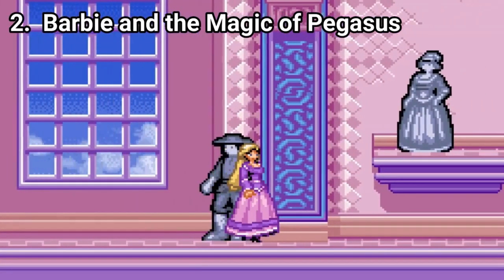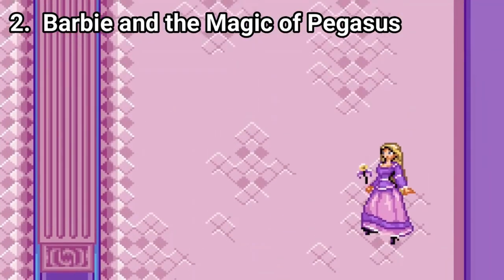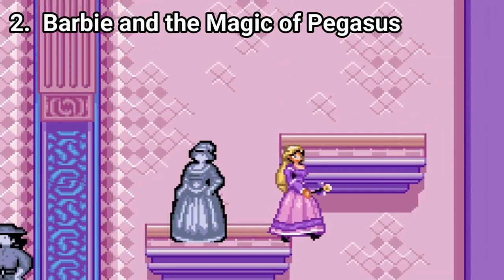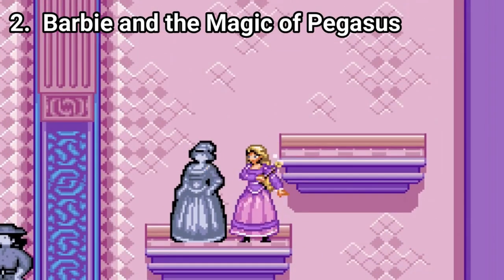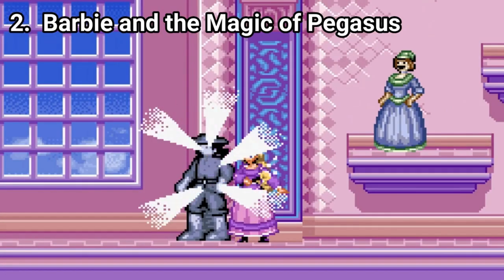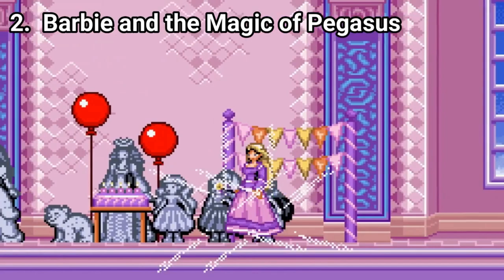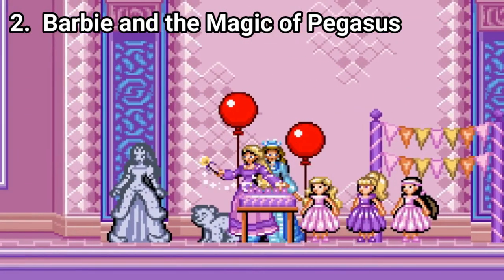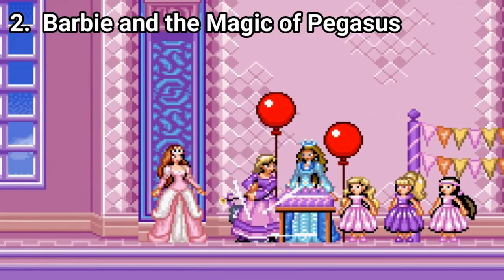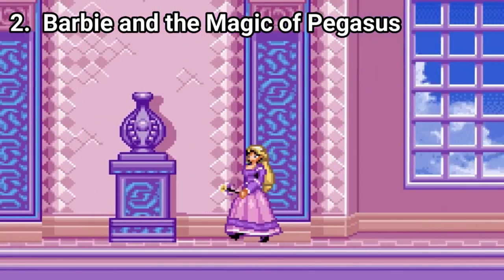In Barbie and the Magic of Pegasus, you explore the levels as Princess Anika to free people turned into stone. You have to explore every corner of a level and use magic to get through levels in order to find all of the people turned into stone. But don't worry, it might sound complicated or like a chore, or that it forces you to backtrack — but actually the game is easy and shouldn't be challenging at all.